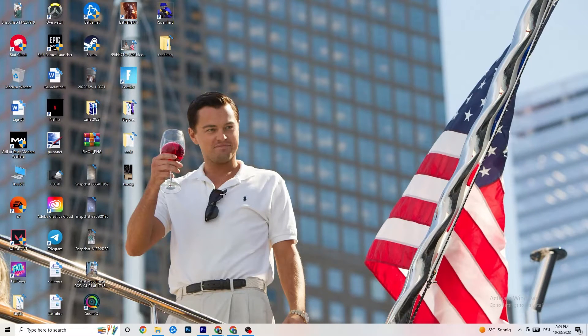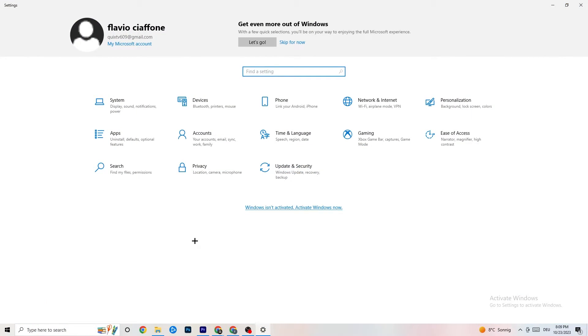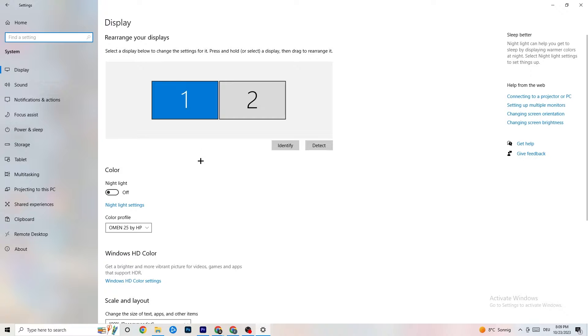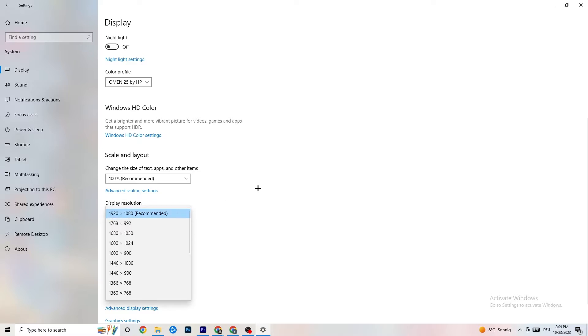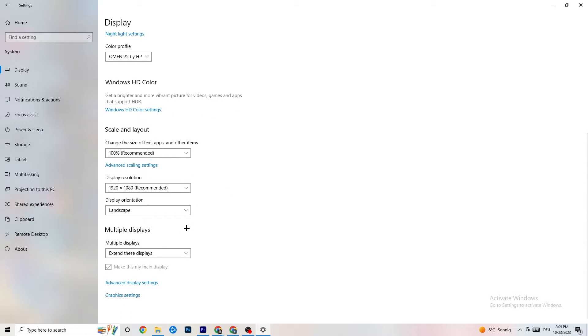Go to the bottom-left corner of your screen, click the Windows Settings icon, and click on 'System.' Identify your main monitor, then scroll down and change the scale to 100% as recommended. Make sure the display resolution matches your in-game resolution, as this helps decrease crashing issues.